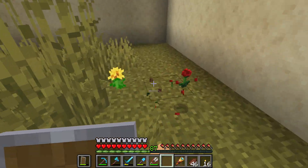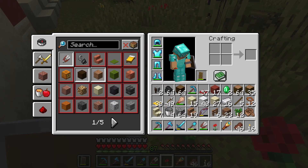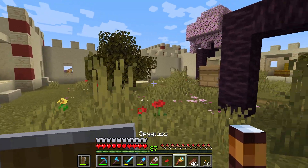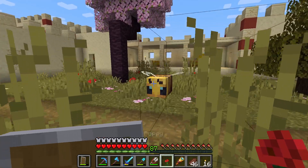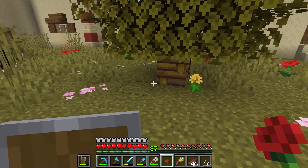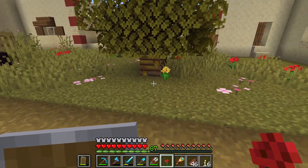Let's quickly grab two flowers. I have to place down the boat for a moment, we'll grab it in a moment. And yeah, here's one bee — we need another one. Where's the other one? Hello, come out please.